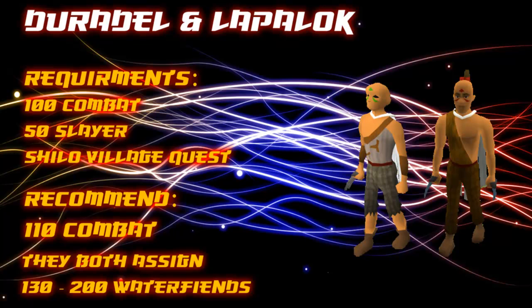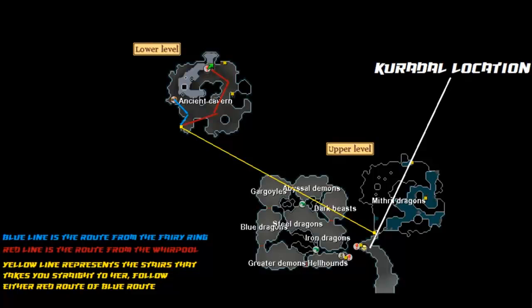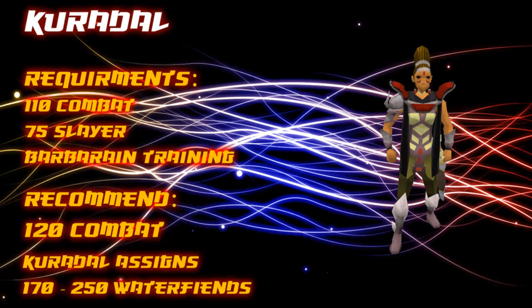I do recommend having 110 combat before asking them for frequent tasks to increase the speed of assignments. Both can assign between 130 to 200 water fiends. The other Slayer Master is Kuradel. She is the highest Slayer Master and can be found inside the Ancient Cavern. You must have completed the Barbarian Training minigame to reach her.